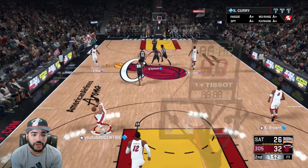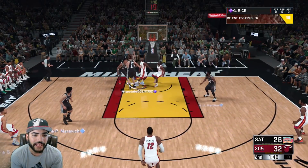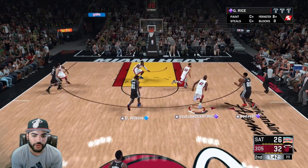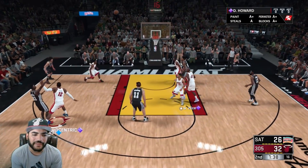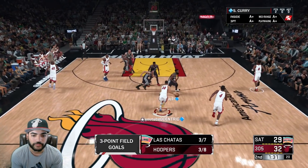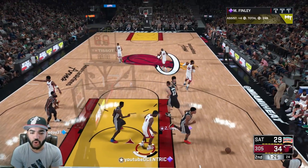Curry leaves too much space — that's kind of my fault. Looking for Glenn Rice on this outlet play — Michael Finley's there for the brick. Good defense, don't give that up. Dominique Wilkins hits a three-pointer and it's a three-point game.